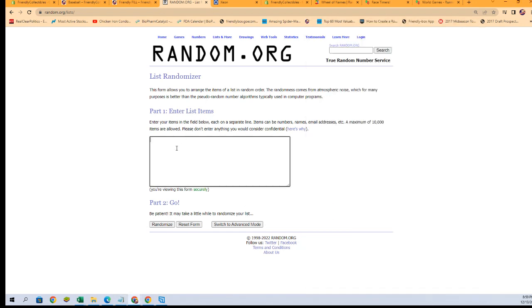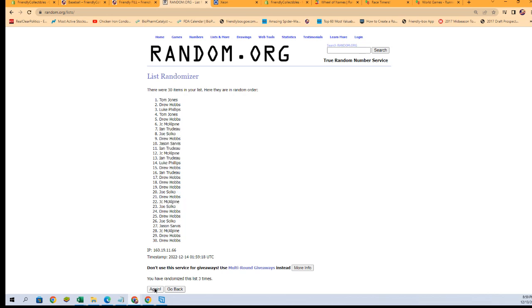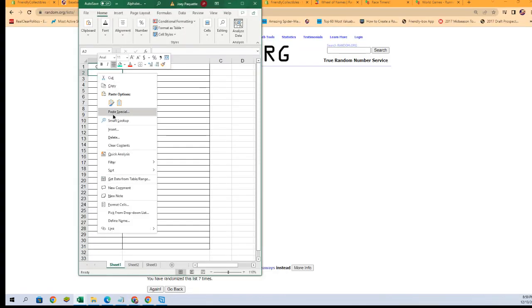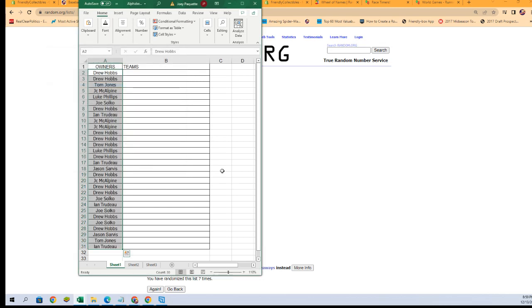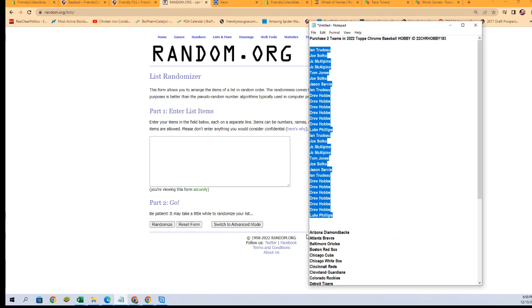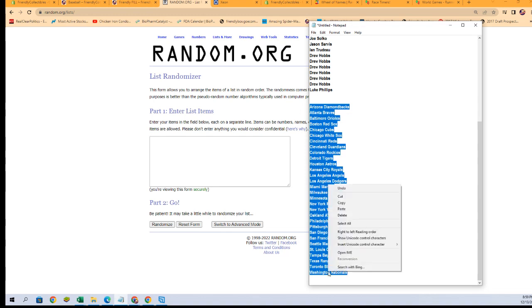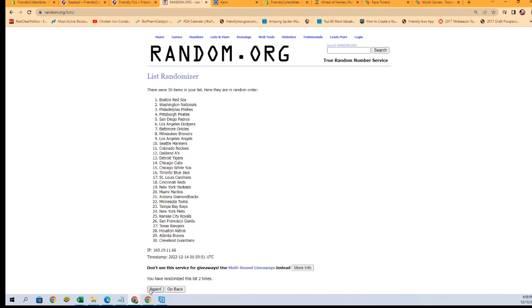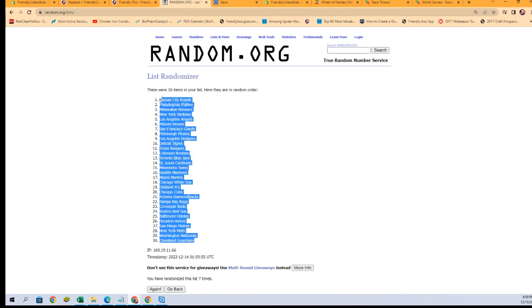Let's copy, let's paste, and seven times — there's one, two, three, four, five, six, and lucky number seven. Let's paste them in over here. Let's get a fresh randomizer and our team names again, seven times through here. There's one, two, three, four, five, six, and seven — Guardians at the bottom, Royals at the top.